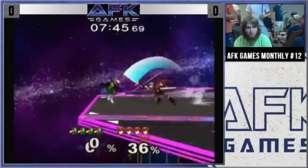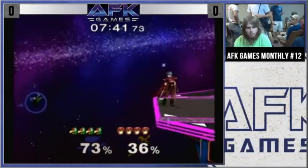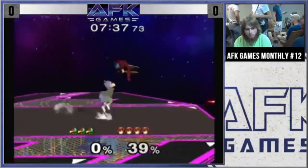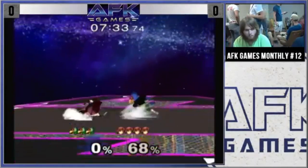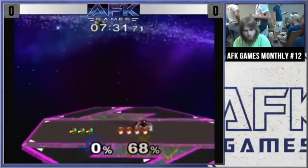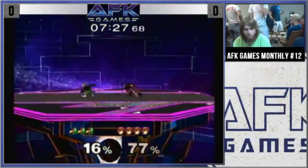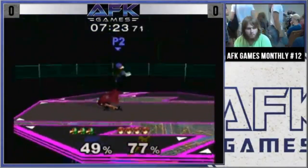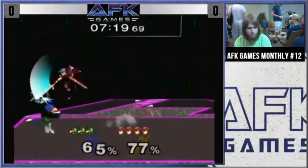This is basically the part of the set where I do exactly what I need to do. That side B was a big mistake on his part, and I capitalized. My execution is looking far better here. I'm turning it up and just focusing on hitting the things that I need to get. Just overextending at the right times — that back air, just getting that little bit of extra percentage. Look at that spacing. That up tilt was not the best, but still, I'm taking advantage of these opportunities that I have.